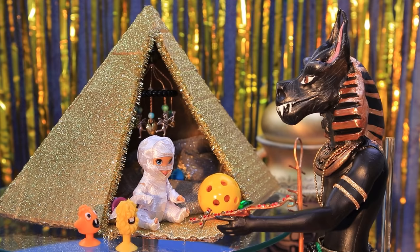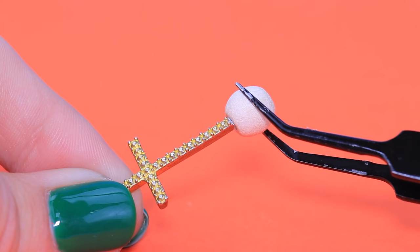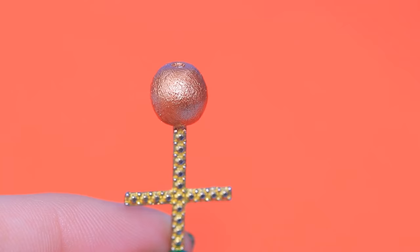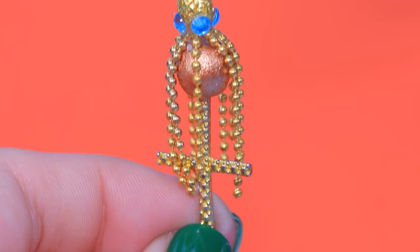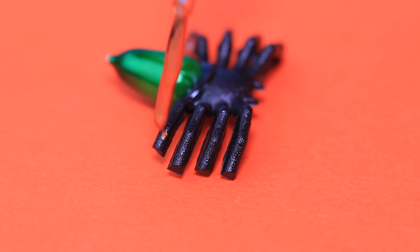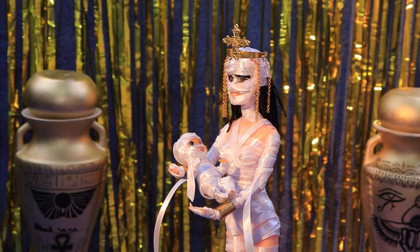Anubis is so proud of his son! Glue a bead to a decorative cross. Cover it with acrylic paint. Decorate it with accessory chains and style the top. Make a scarab-shaped handle. Glue a spider to a green drop-shaped bead. Just some gold, and it's ready! What a cute rattle!